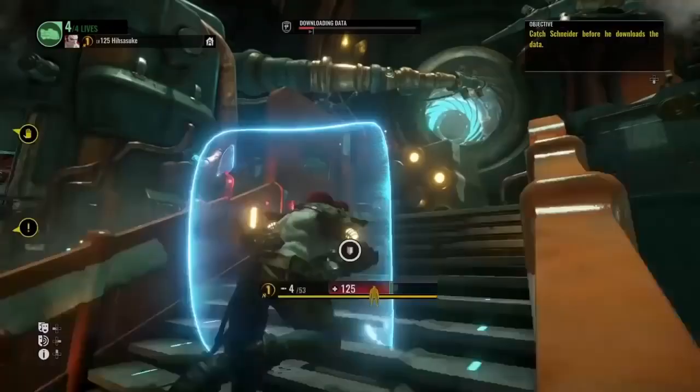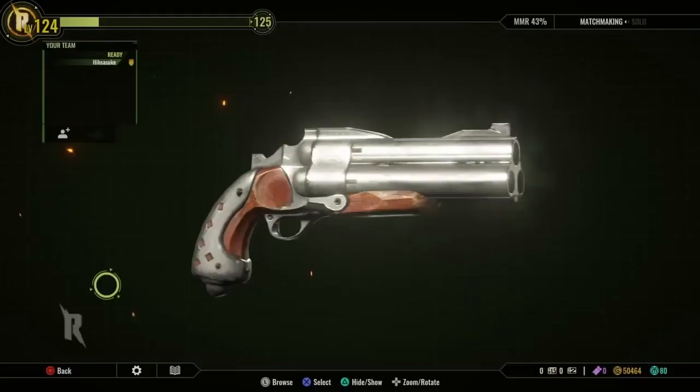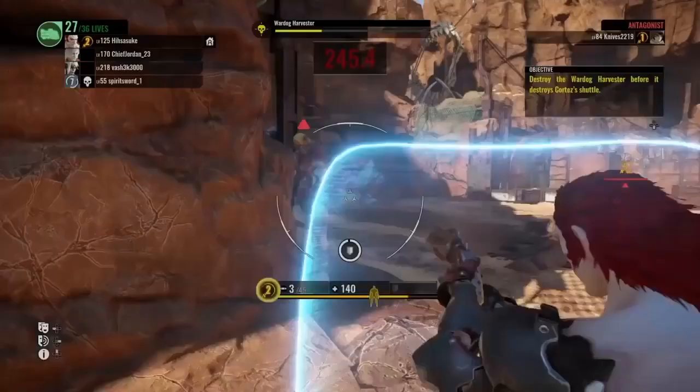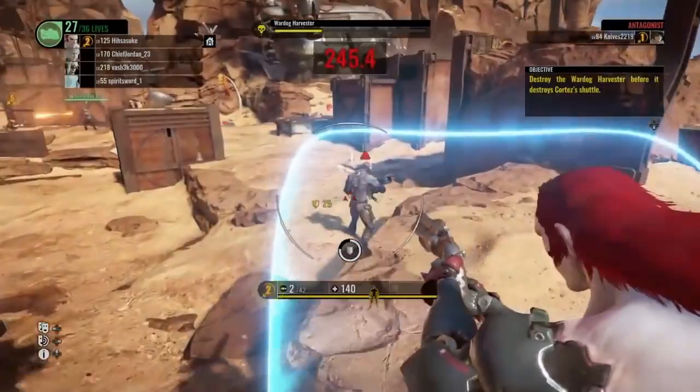Lycus brings along an assortment of deadly hardware from his travels around the galaxy, focusing primarily on revolver and shotgun weapon types. His first weapon, and immediately accessible gun, is the Dolores. When you play Lycus for the first time, this weapon can be a turn-off. It's arguably his worst gun, and the inconsistency in damage as well as the close quarters requirement puts Lycus in dangerous situations — and not the fun kind.